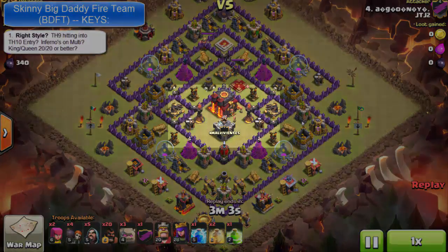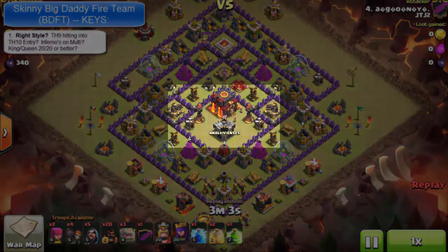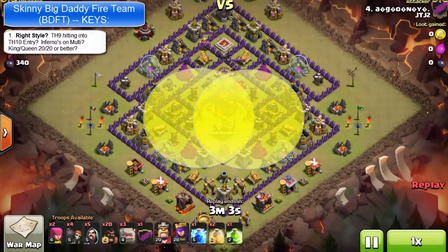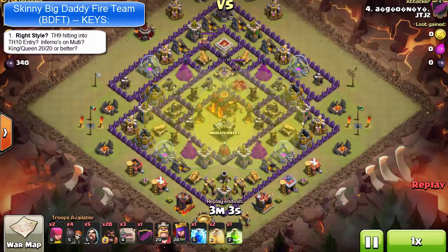One thing you want to be looking for is that the eye towers are on multi. Notice that they're also clustered close together. So if you can path in your BDFT skinny group — the four golems — such that they're both at the same time in range of both eye towers, saturating them, or at least 80% saturation, you're going to have a lot of success with this. That's what we want to be looking for. We're going to give them a green.